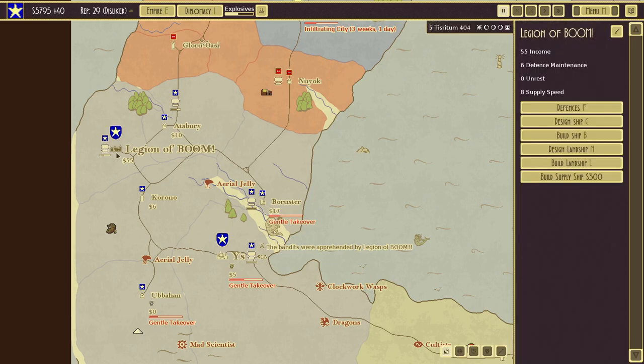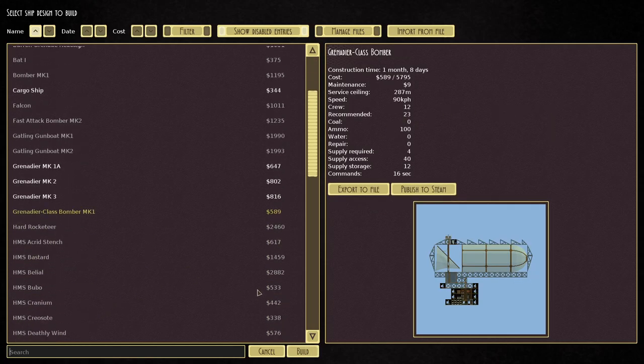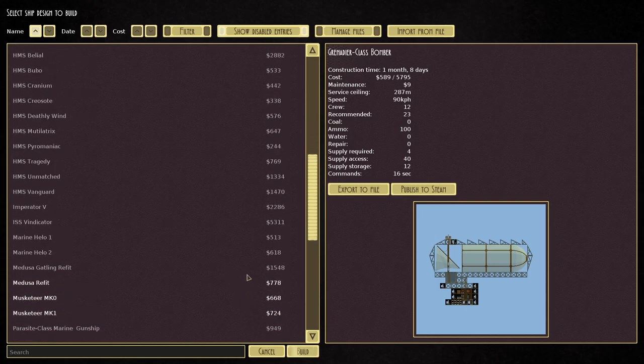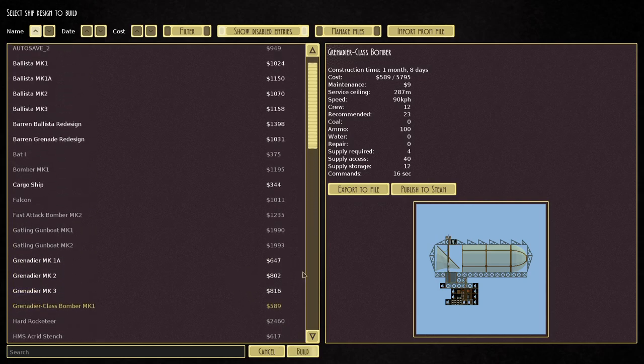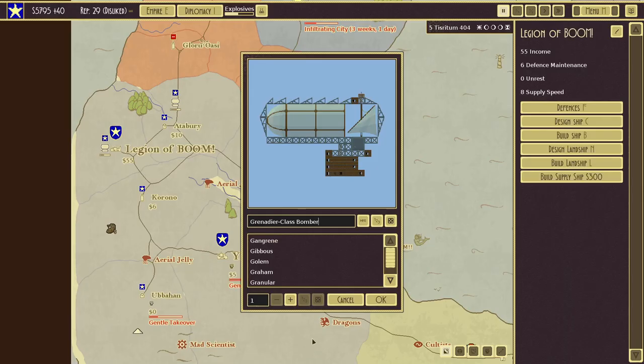Let me pause and look at what we're building — we aren't building anything, so we should build something. Let's build another grenadier. We'll name it the Black Eye — it's going to give black eyes to people.